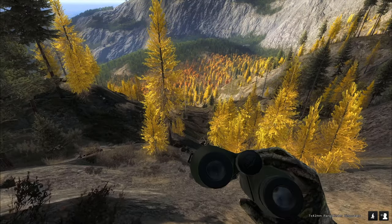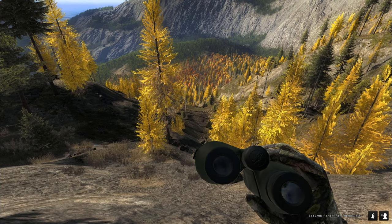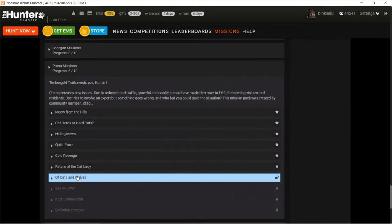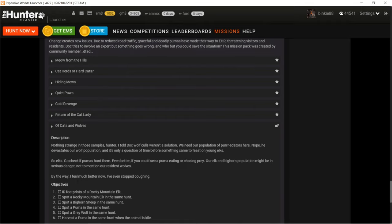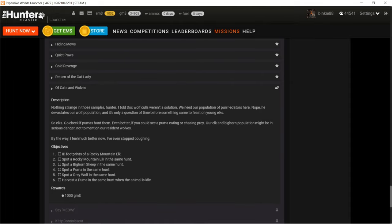Very nice. Now let's check the next mission — Of Cats and Wolves. Footprint of a Rocky Mountain elk, spot a Rocky Mountain elk in the same hunt, spot a bighorn sheep in the same hunt, spot a puma in the same hunt, a grey wolf, and harvest a puma in the same hunt with the animal idle. Maybe this one counts as idle — he was spooked but he was standing still, so it could be. But it's all in the same hunt.